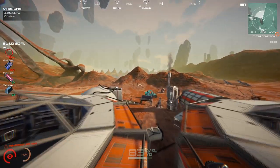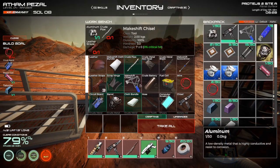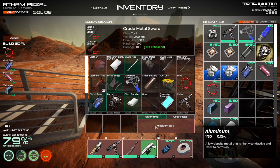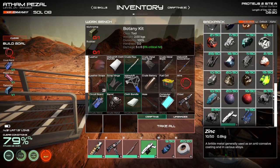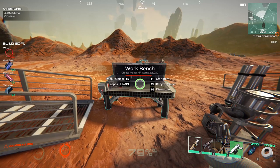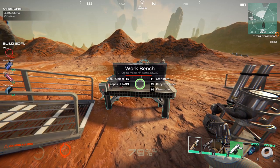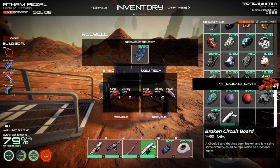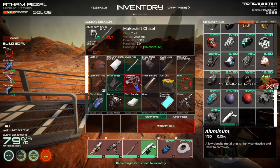One thing you will be needing to do is dismantle - recycle. These guys are a great source of wire because we get so many of them.